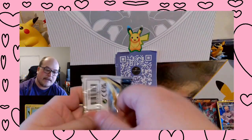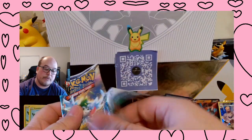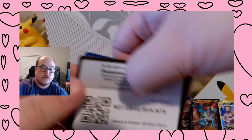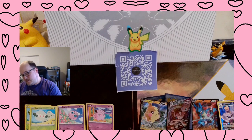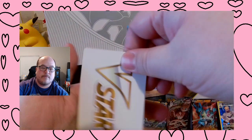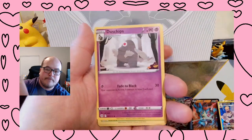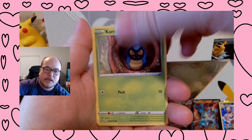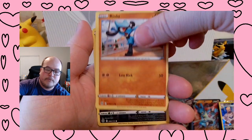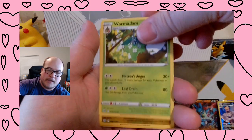Alright, second to last pack. Can we end it on a huge hit? It would be awesome — got that alternate art Charizard card, just so I can put it towards a good trade for my other sets, because I already have it. V-Star, Gabite, Morgrem, Dusclops, Karrablast, Staryu, Burmy, Riolu, Magmar, Purrloin Reverse, and a Warden Non-Holographic.